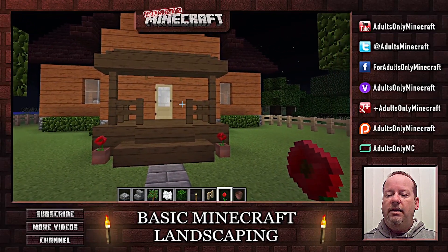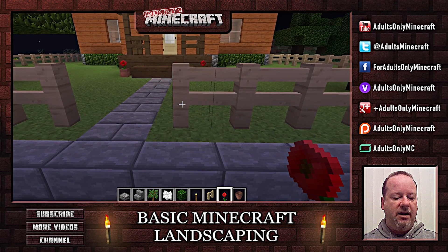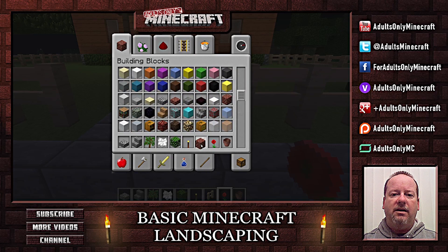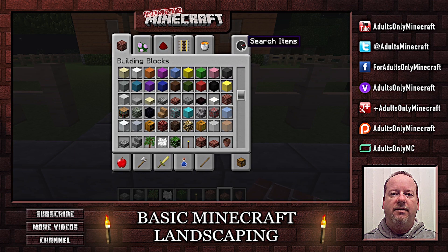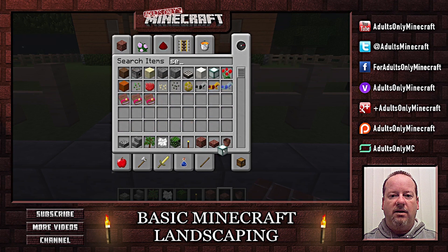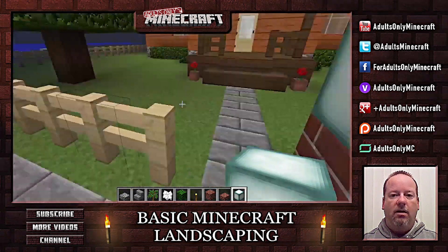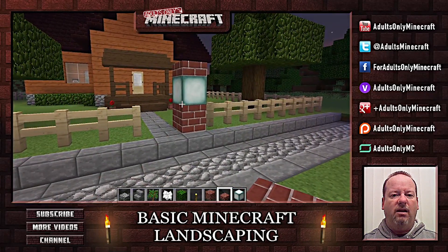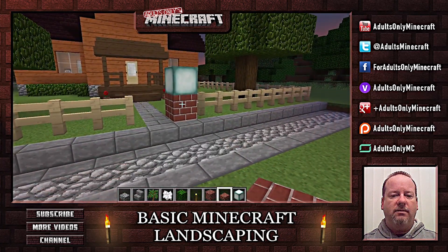Maybe let's put some little markers here on the end and add some lighting. Let's grab some brick and some sea lanterns - I think you're probably seeing where I'm going with this already. We'll put our sea lantern up here and then put the brick on top. How's that look? I'm not digging that - looks kind of ugly. Let's see what happens if we try it differently. Not a lot better. So what else could we do?